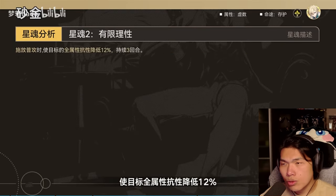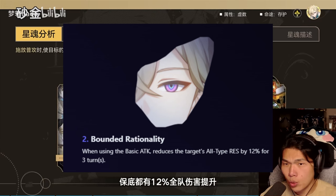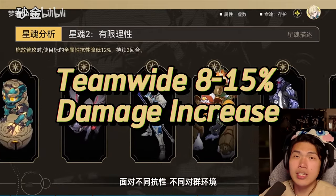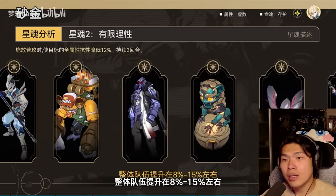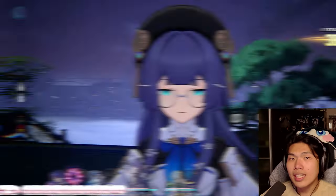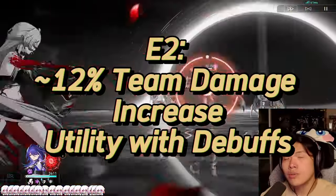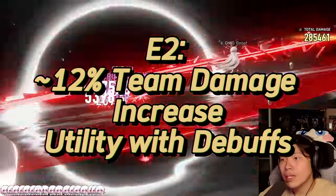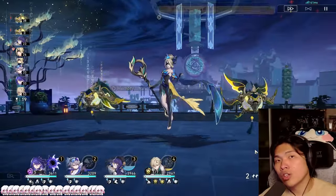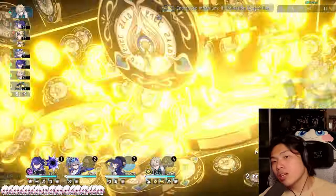Eidolon 2 is his first game-changing Eidolon: when using basic attack, reduce all type RES by 12% for 3 turns. Not only is this RES down an excellent damage increase as a separate multiplier, it also counts as a debuff by itself. This means DPS units such as Dr. Ratio benefit from an increased chance of casting follow-up attacks, and Acheron benefits because this counts as an additional stack of Slash Dream — greatly improving her ultimate uptime.